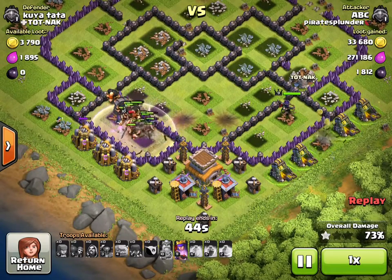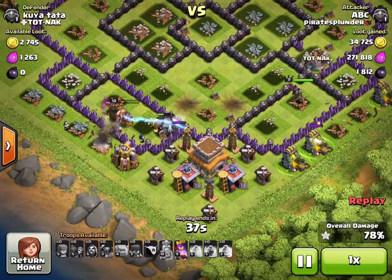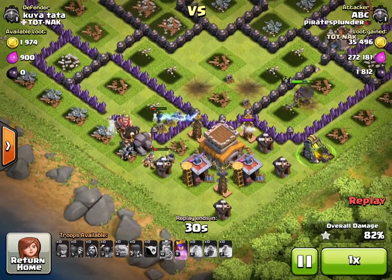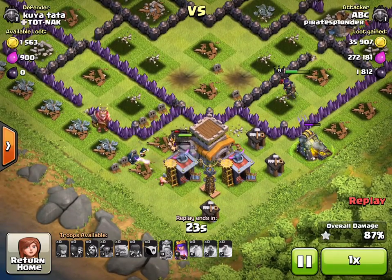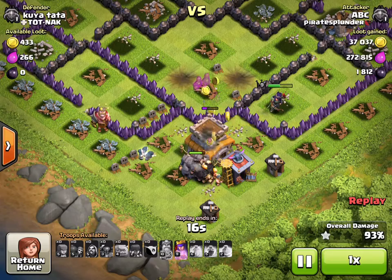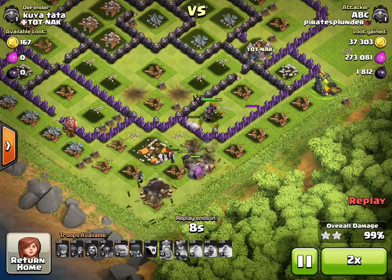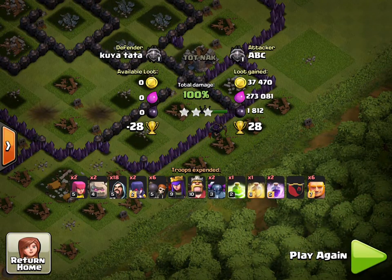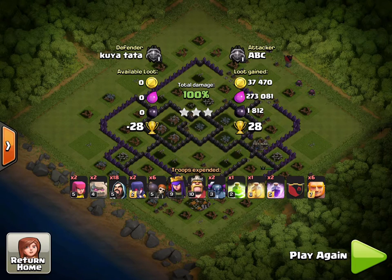This is a pretty easy attack — Town Hall 8s I can take out pretty easily, and Town Hall 9s I'm getting better with. With 40 seconds left, the only things remaining are on the bottom. My Barbarian King gets taken out but I have plenty of Giants, Wizards, and Golems. My Queen hasn't even used her ability yet. The Giants and Golems target defenses while the Wizards and Queen clean up everything else. With 12 seconds left I finish the base — 100%, 28 trophies.